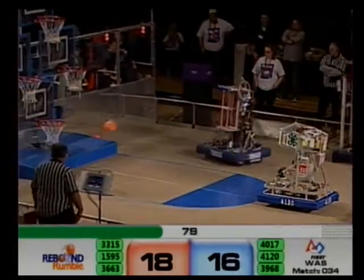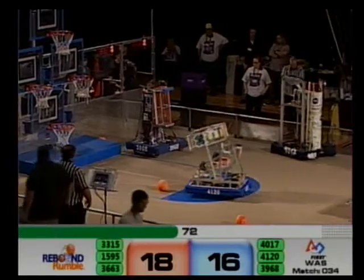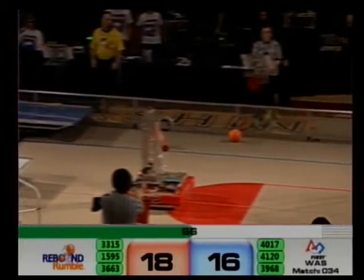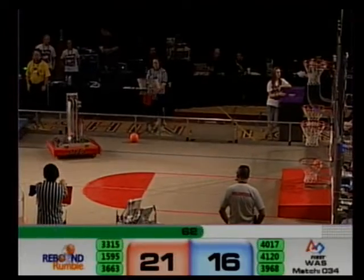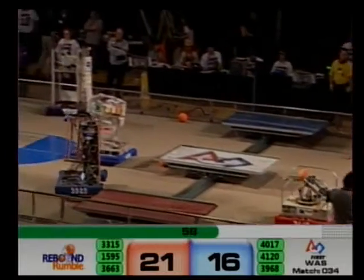4-H just missing the top basket. Meanwhile, 3315, the Mountaineers in the corner, looking to get control of some basketballs, as 1595 pops one off into the top — that's good for three points for the Red Alliance. A high-scoring match for both Alliances, 21-16 right now, one minute remaining and a five-point difference.